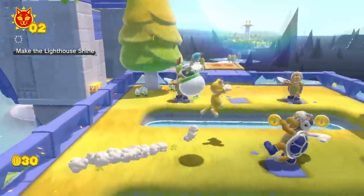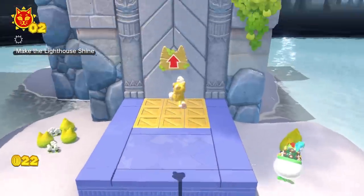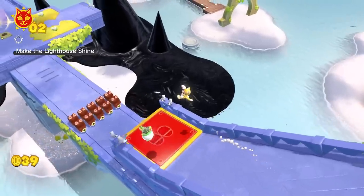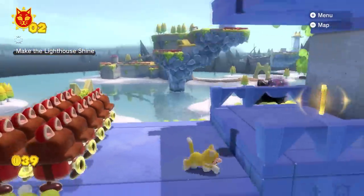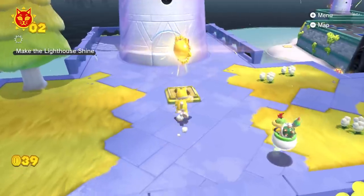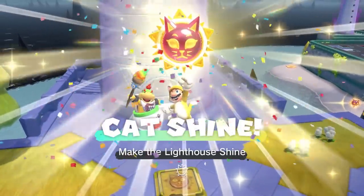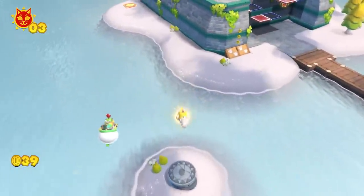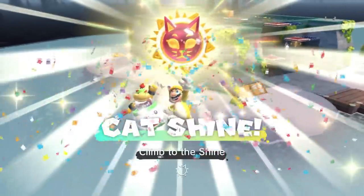Climbing up Pounce Bounce Island is not too difficult, but you do have to avoid the big red arrows on the signs, as well as those red enemies, those big red platforms, and pretty much anything resembling a cat shard. Once we get the top cat shine, let's just dive to get this one over there. Timing is actually everything here, but it is possible to do it just right.